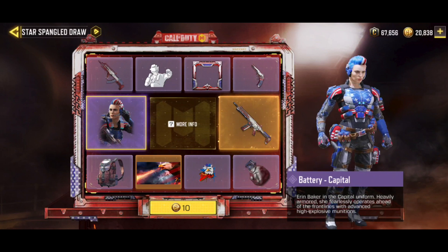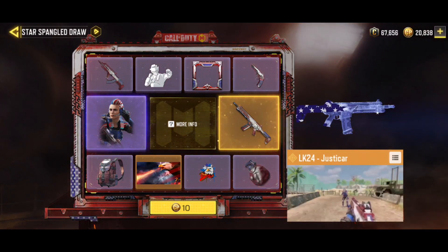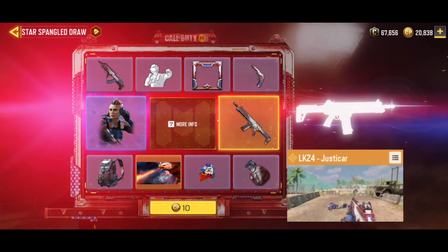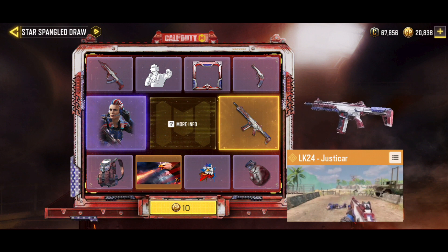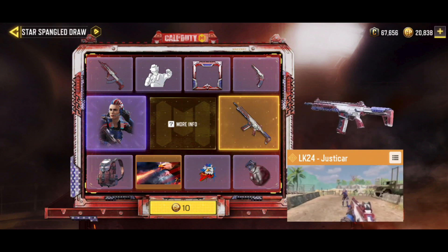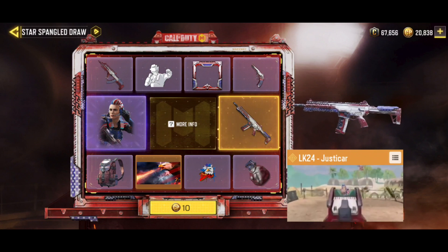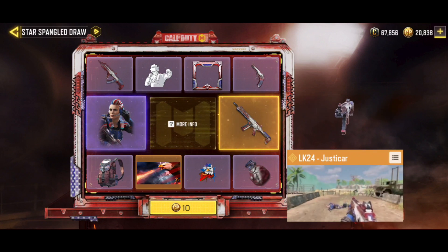Jadi ini belaganya kayak Captain America versi wanita ya guys. Untuk hadiah utamanya sendiri ini LK24 Just T-Car. Seperti biasa untuk senjata Legendary, selalu ada kill animation-nya ketika kita bisa bunuh musuhnya. Untuk animasinya ini, di intro-nya mengeluarkan ledakan berwarna biru bercampur merah, jadi seperti tadi di intro - seperti kompor gas api biru guys.